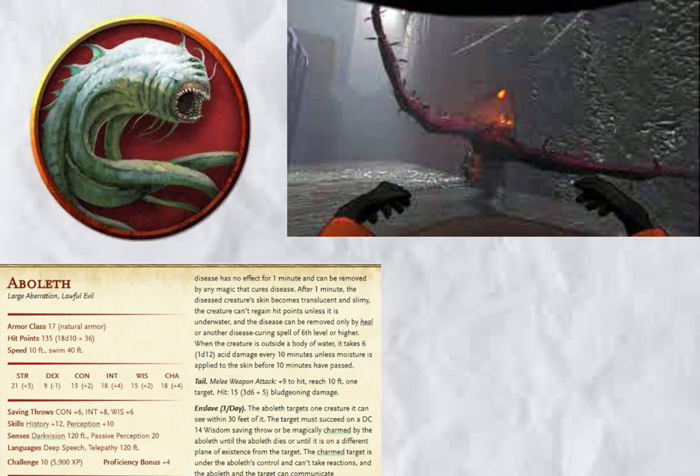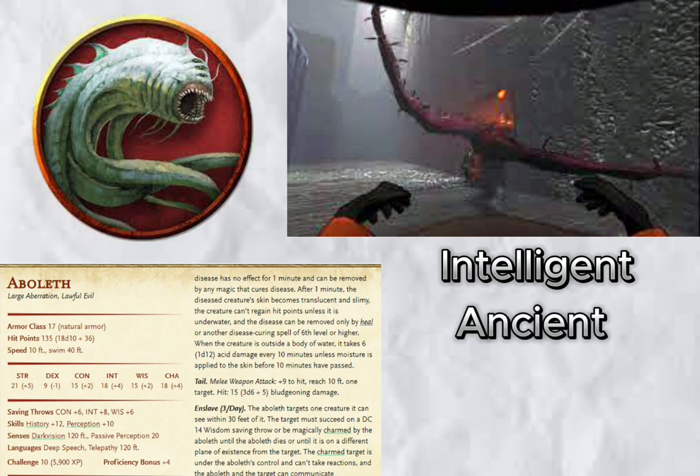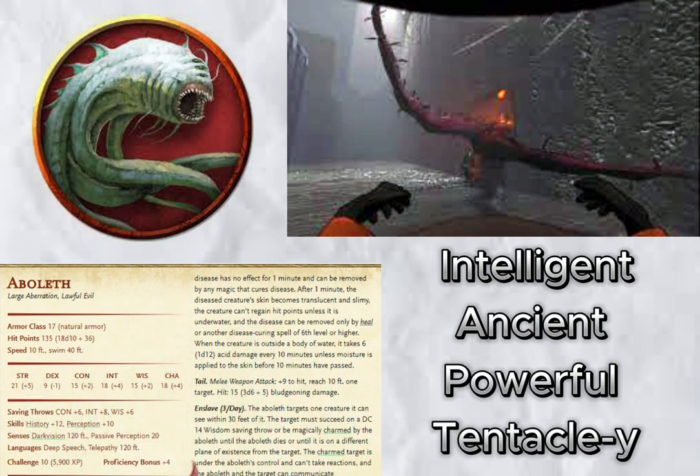Finally, the shopkeeper. While not technically an enemy, I'm sure we've all seen what happens when you ring the bell a few too many times. Not saying your players will want to attack them, but you know, it's D&D — they'll probably want to attack them. So for our humble shopkeep, why not use an Aboleth? They're intelligent, ancient, powerful, tentacly. Not sure why an Aboleth would want to buy scrap, but I'm sure a creative DM could come up with some fascinating plot — maybe they want to use the scrap, melt it down, and forge a weapon of unparalleled power.